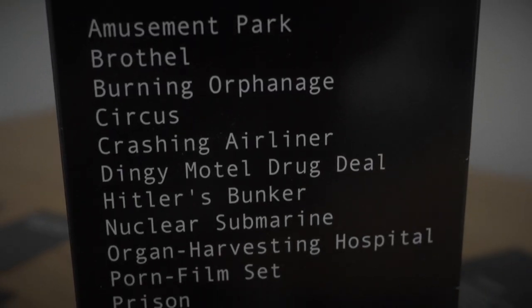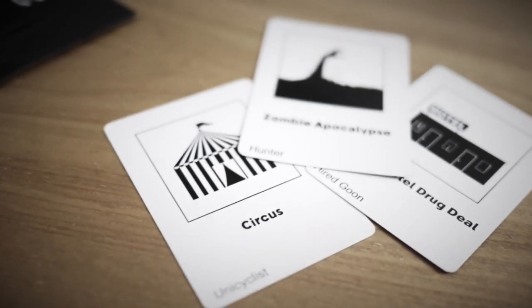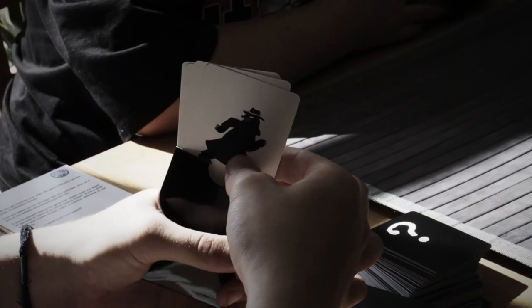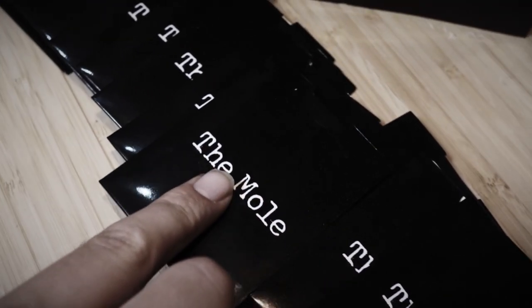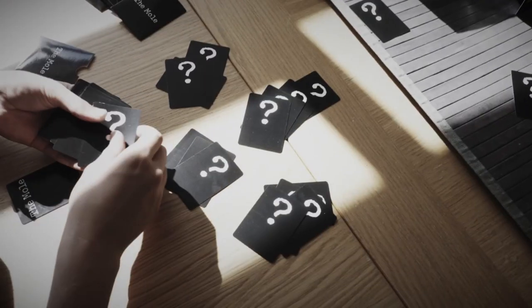The spies are hiding in one of 16 extreme locations. To start the game, pick one of the 16 packs and deal an identity card to each player. One player will be the mole, while the others are spies. Deal 5 question cards to each player.